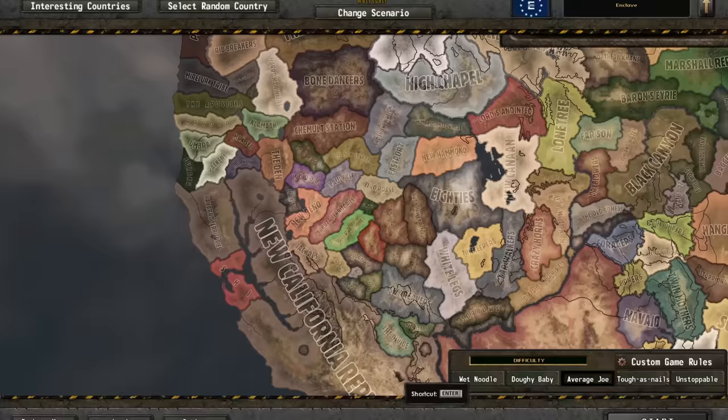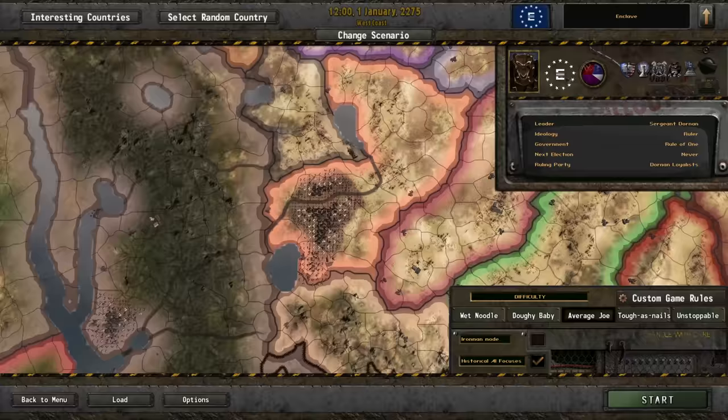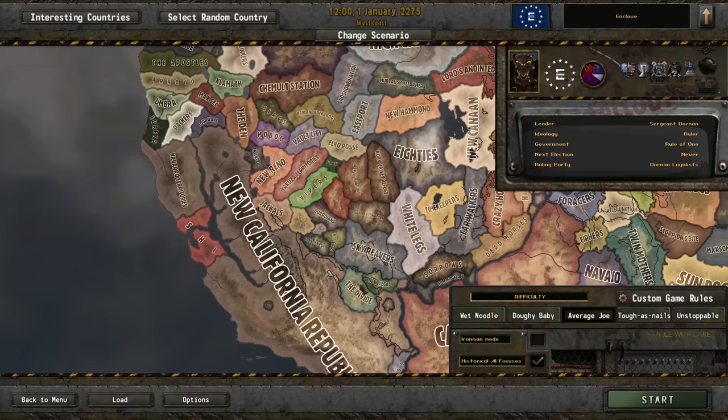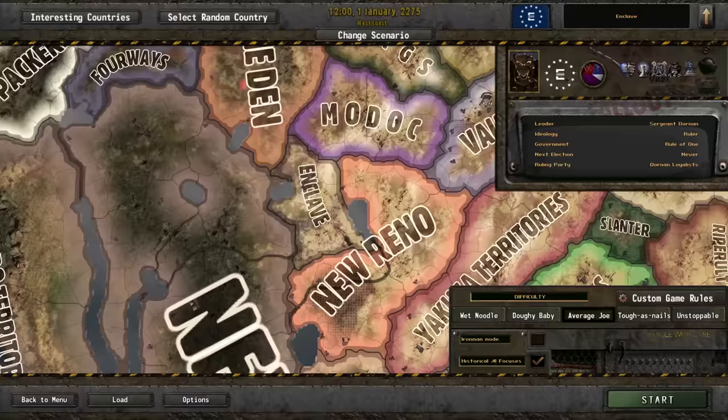Let's get to it, shall we? We're north of New Reno and we own the Sierra Army Depot, which is a location in Fallout 2 — a very cool location. Now, Enclave was an option for New Reno in Old World Blues previously; it was removed and then re-added by the mod. Some of you are new to this: Old World Blues is a full conversion mod for Hearts of Iron 4 that brings it into the world of Fallout.